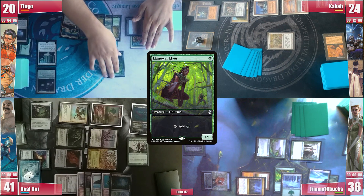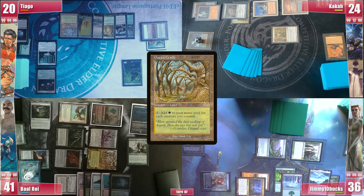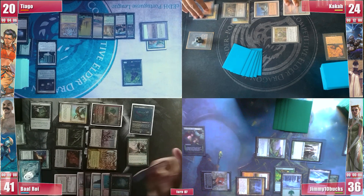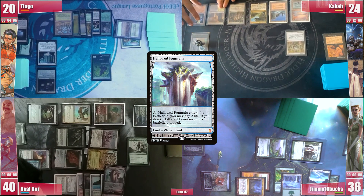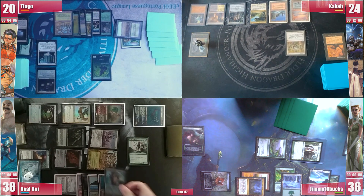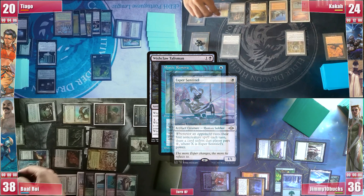Back to Tiago: he draws, casts a Llanowar Elves and ponders with players that Karn might really not be good now, and having Baal clash with Kaka over the rift can be good to take Baal out of the game. He plays Gaea's Cradle and passes. In the end step, Baal casts an Ace Brainstorm and then cracks his Misty Rainforest for an untapped Hallowed Fountain. Kaka gets to his turn and Deafening Silence means Kaka can only fire his rift after a non-creature spell from Baal, so he simply casts a Wishclaw Talisman, triggering Remora and Sentinel and only paying for the Sentinel.